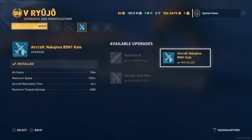The aircraft — the Nakajima B5N1 Kate — this thing has speed. It's definitely faster than the USS Ranger's aircraft; I think the Rangers are only at 140 knots, this has 155 knots, so you can get to your target a lot quicker. They also have a max torpedo damage which is even higher than the Ranger's, coming in at 6,500 — really nice.